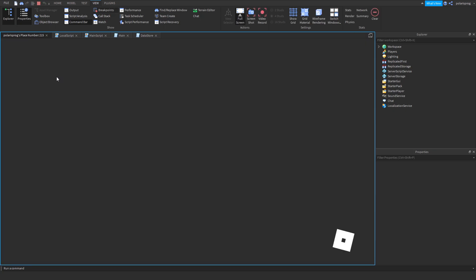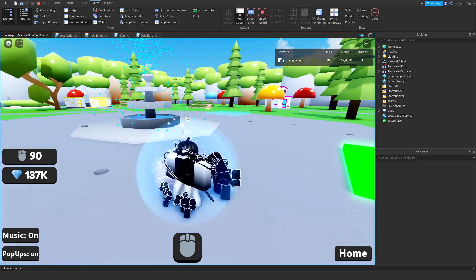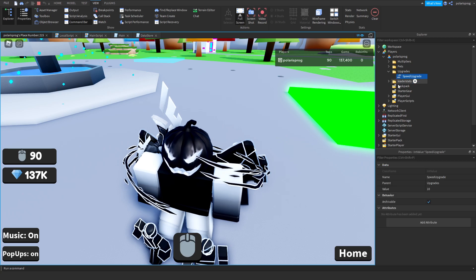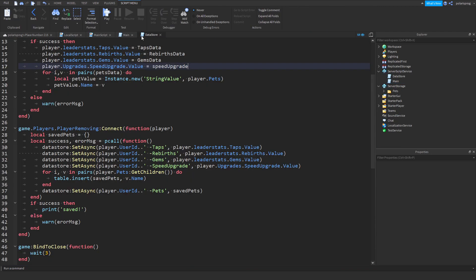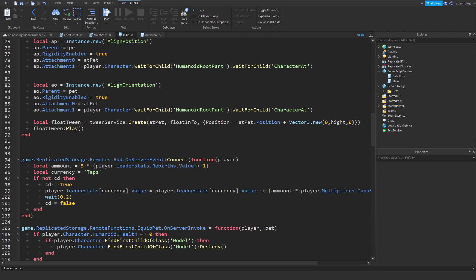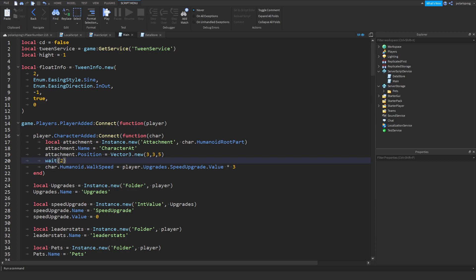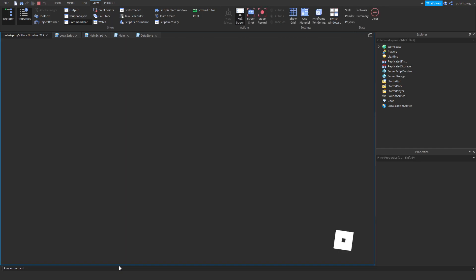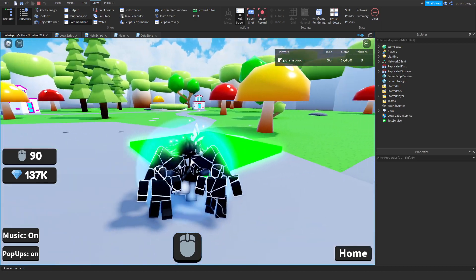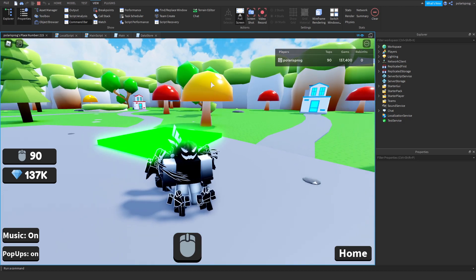If you go ahead and play the game right now it should change the speed value to what we want. As you can see it's not working because the data was not loaded yet - that's probably why. So instead, inside of your main script we're gonna remove that and change the wait to maybe 5 seconds. As you can see our upgrades did save and we can upgrade again and it works perfectly. Now I'm going to show you how to add more upgrades in the future.